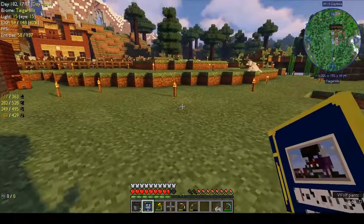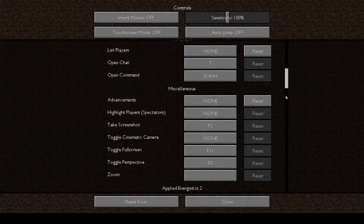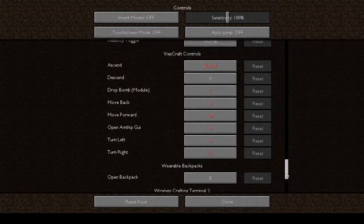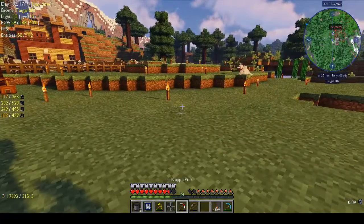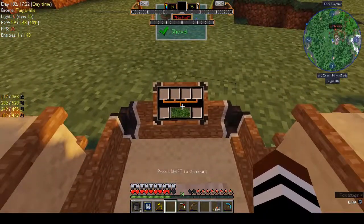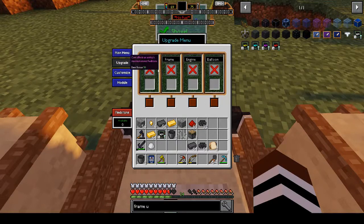I probably have to go and set a key. Options, controls - in alphabetical order: Beescraft ascend is Space, descend is X, drop bomb is C, move back - okay so I'm going to put these back in, they all conflict but that's fine. Open airship GUI is R.